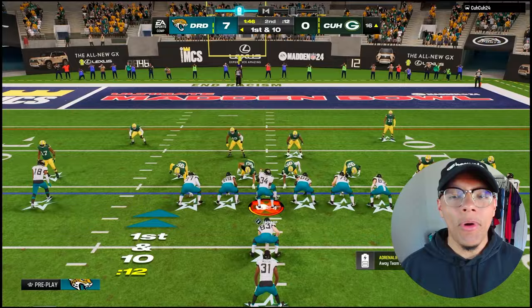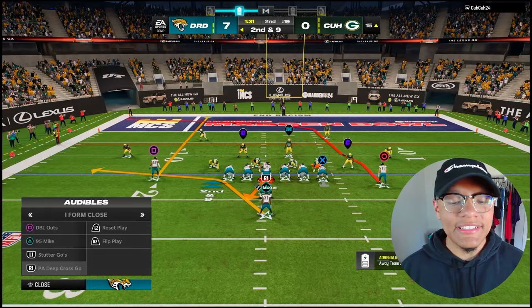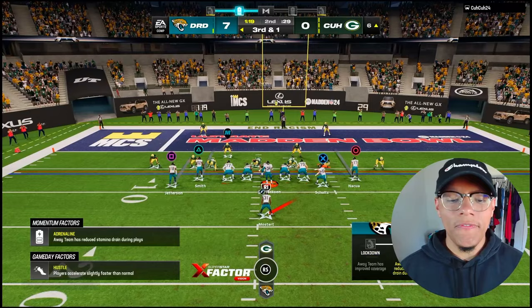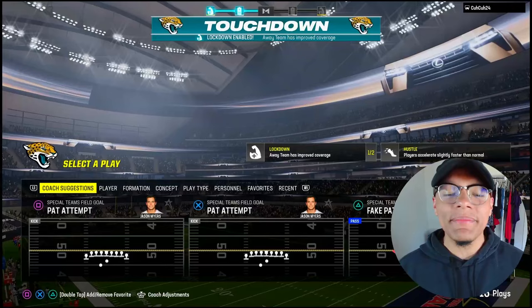Here we go, we're gonna run it — Raheem Mostert. What is up with this blocking? How the hell does Heath Miller not pick up who he was supposed to block? We're gonna pass the ball — Mostert swallowed that hit stick. So far Mostert hasn't really impressed me, but you do feel that 99 speed and 99 change of direction. He feels nice on the sticks but he hasn't done much.